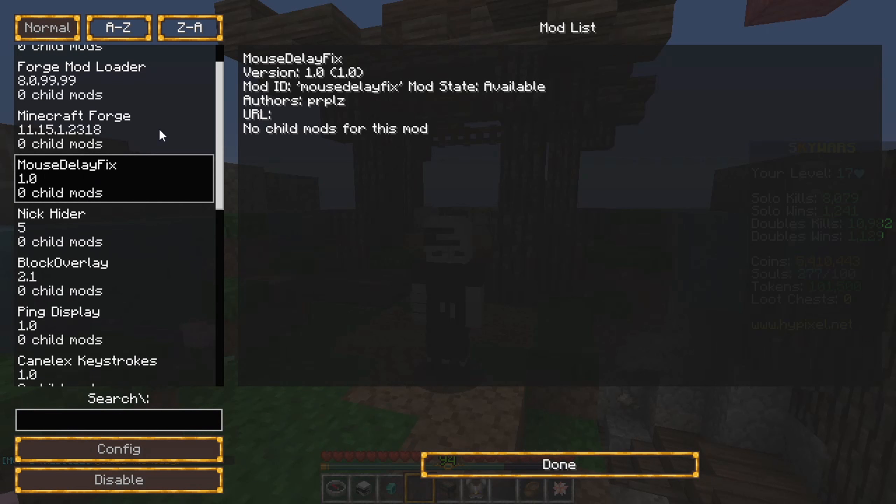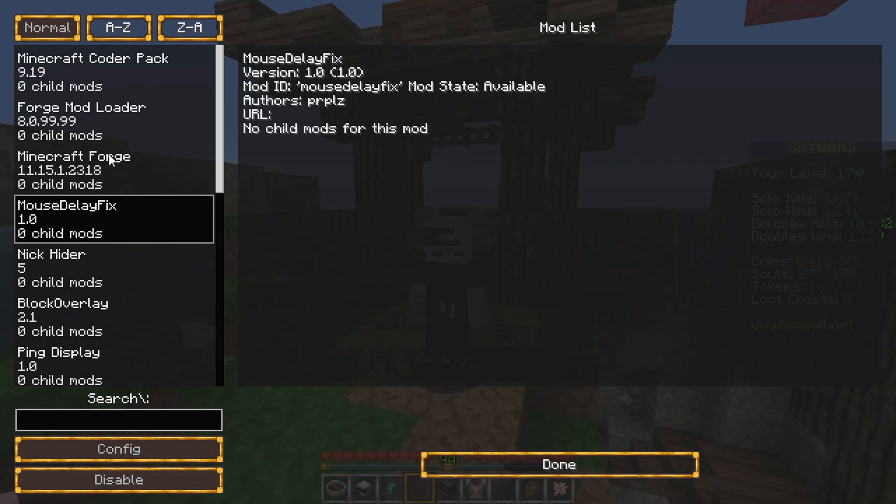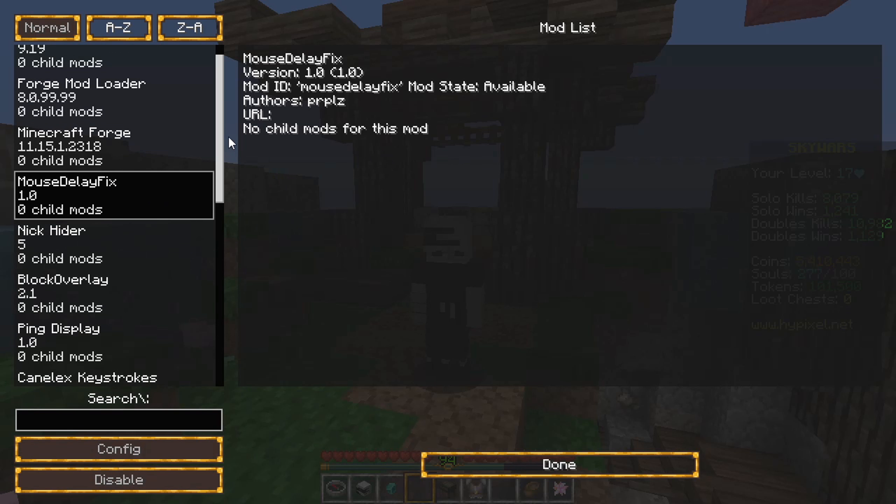The first mod we see is Mouseplay Fix. These three mods are standard Minecraft mods. It allows you to fix the damage to your attack.